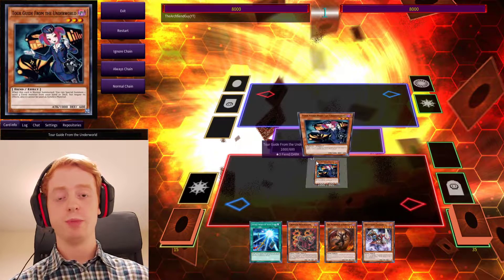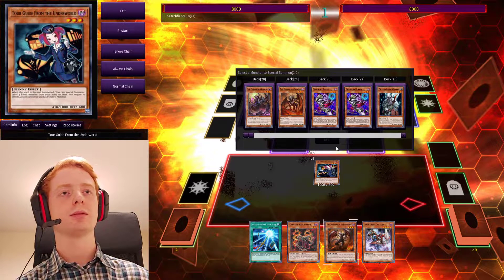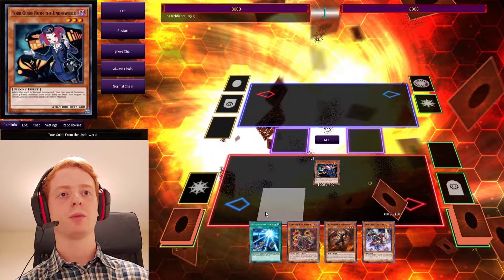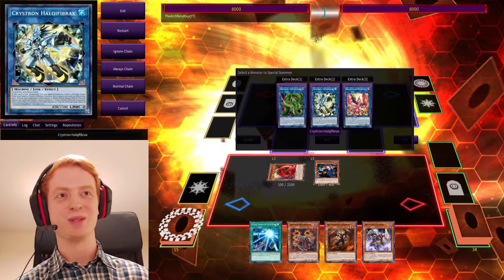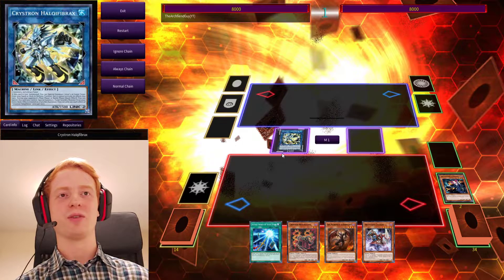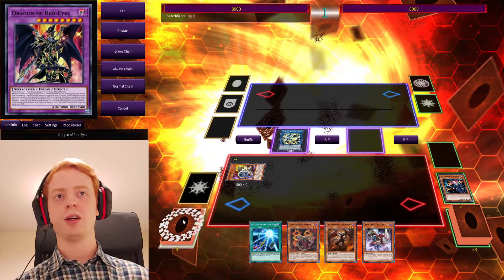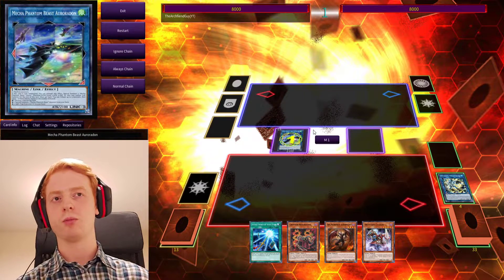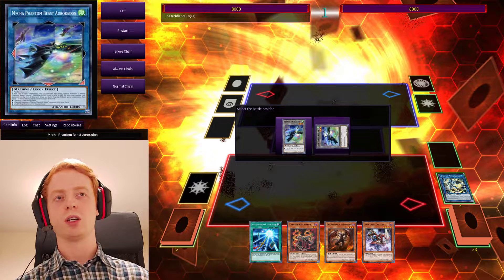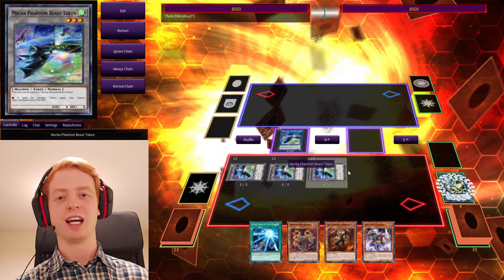If you open up with Tour Guide and Rubik is still in the deck, you can Summon it. And now we can go into Crystron Halqifibrax, or Needle Fiber, whichever you want to call it. Throw it out onto the field, get its effect, and pretty much go off from there. So you can Summon Jet Synchron, and then you can use those to go into Auroradon. This is the simplest Savage Arc-like combo that you can use — it just takes a while of setup. If they have Nibiru in hand, then you're not going to have a very nice day.